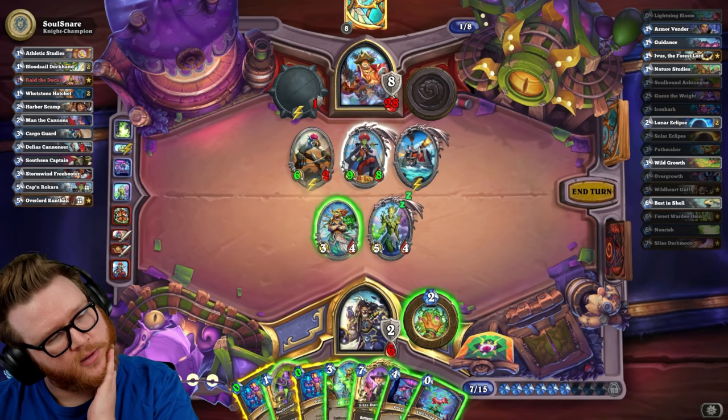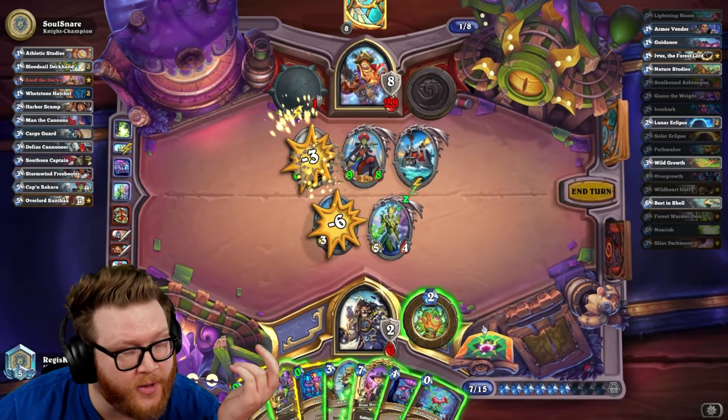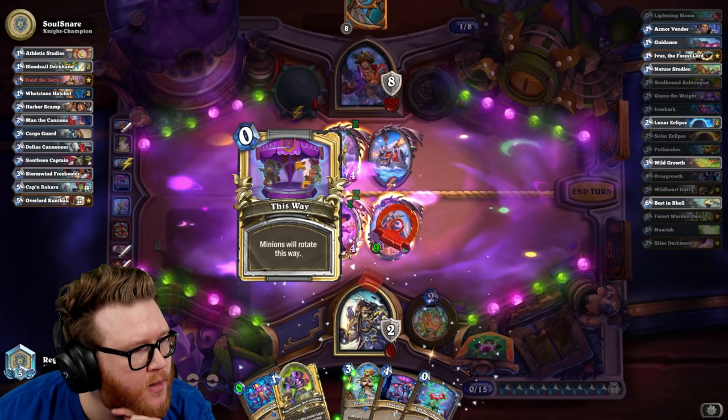Now I can just take their Rokara — is that the right play? Give them an Omu and take the Rokara and taunt it twice. I could have hero powered first too — yeah that's another good point, hero power first would have been pretty cool. So we're throwing combo here just to try to win on board.